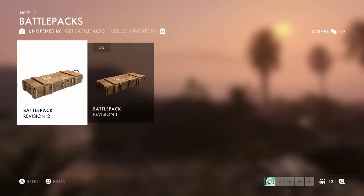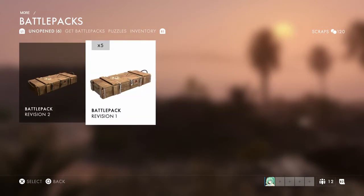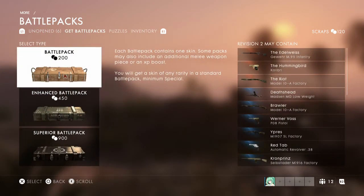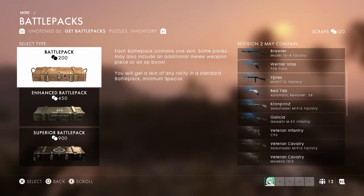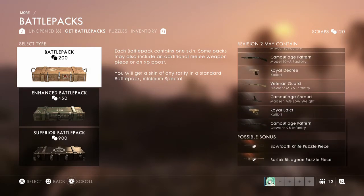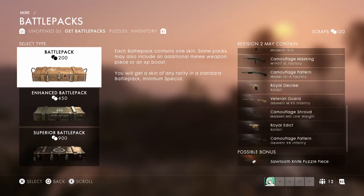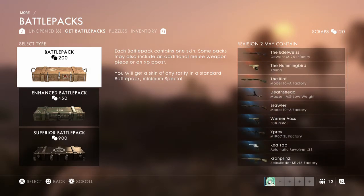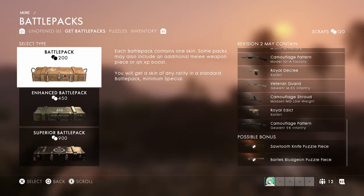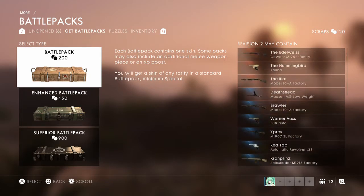Yeah, revision two might be new weapon skins. You can look right there — there are definitely a few new weapons and it's pretty damn decent. I got the Royal Edict — I'm not sure how to pronounce that — but it would be nice to get the Hummingbird, that is awesome. Calibri means hummingbird, and I forgot what language that is.